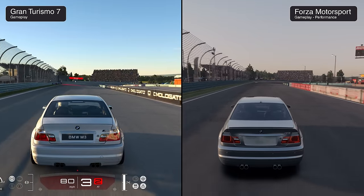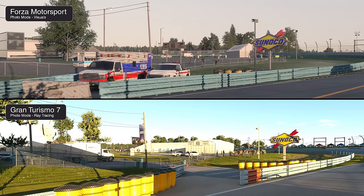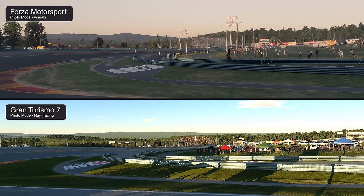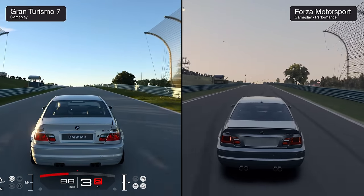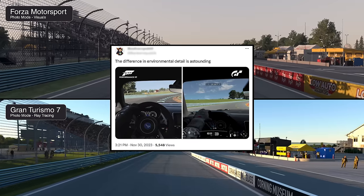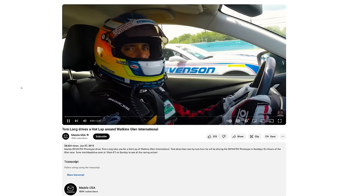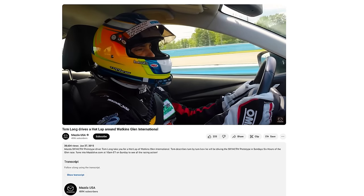Stepping back to look at the track around the car, both look excellent. Forza has a hazy appearance versus the clear skies of GT, and both successfully portray weather conditions you'd actually encounter at this track. In motion, the game looks fantastic — motion blur, sense of speed, and lighting all work beautifully. Forza seems to have an increase in foliage density, which discussions on social media prompted me to investigate. Mazda USA posted footage of Tom Long driving a hot lap around Watkins Glen, which proved quite useful for comparison.